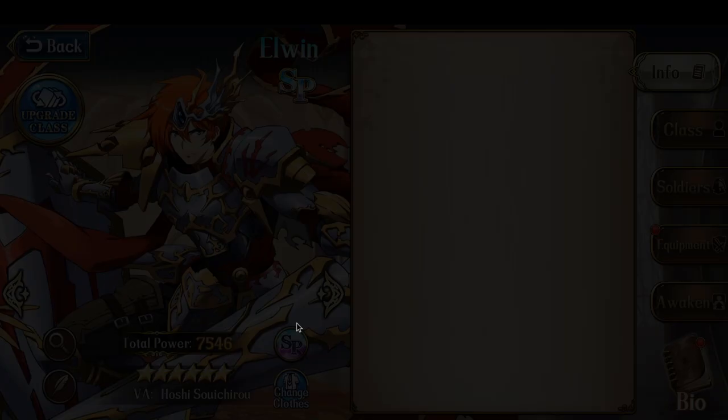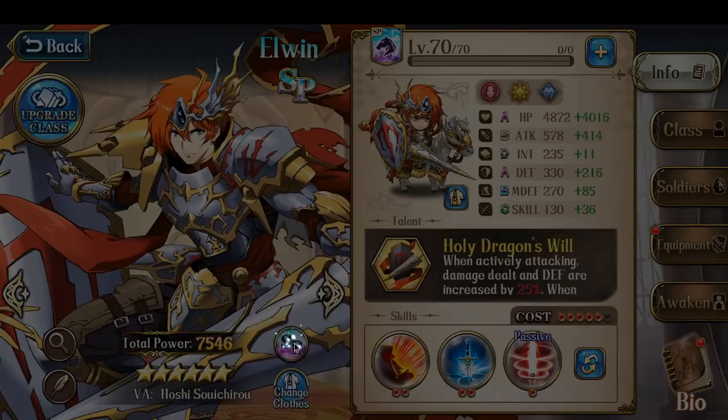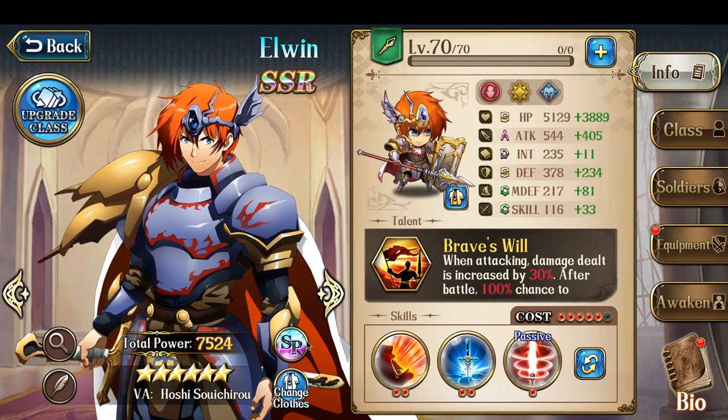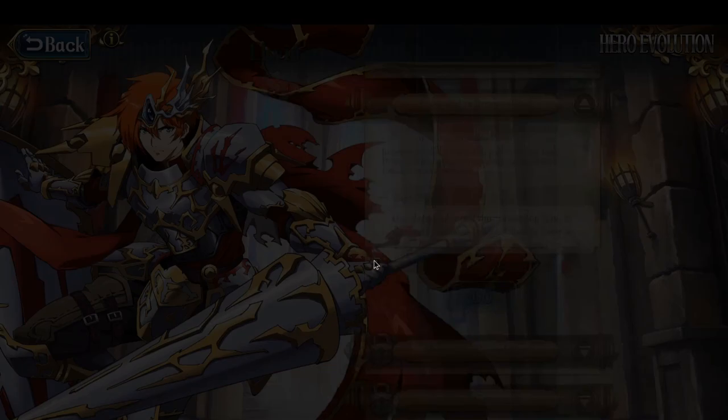Pretty straightforward. I'm going to switch my Elwyn to normal form because that way, being in Infantry or Lancer class, he'll benefit from additional damage to Thunder Dragon and take reduced damage. So let's go back to Hero Makeover and click Go.